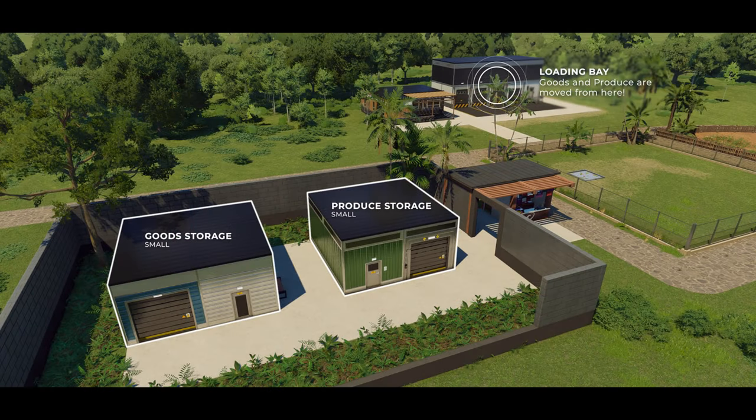As your zoo expands and the distance from the loading bay grows, it's time to introduce goods and produce storage modules. These warehouses come in small or large variants, allowing logistics staff to move stock from the loading bay into their respective storage spaces. This means that if a feeder needs refilling or your restaurant needs more meals, staff can travel to the nearest storage module rather than walking all the way back to the loading bay.